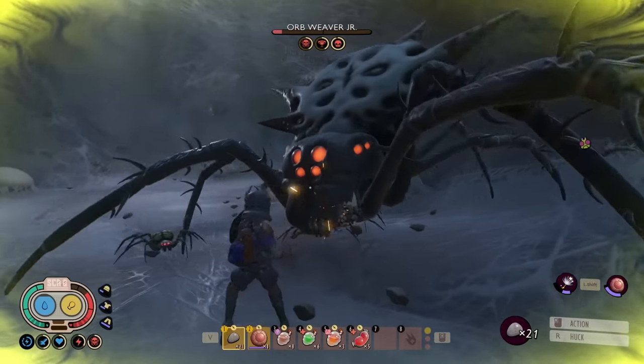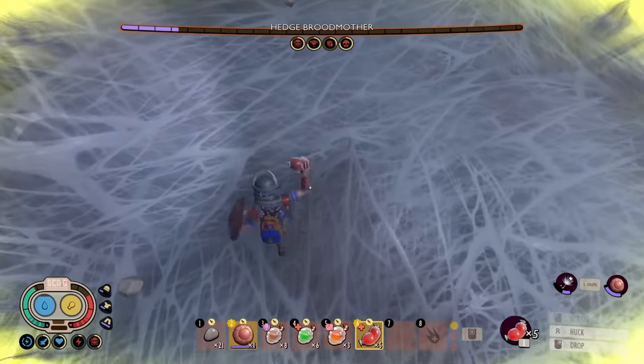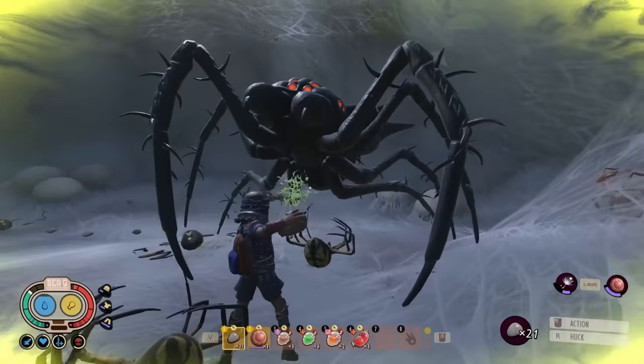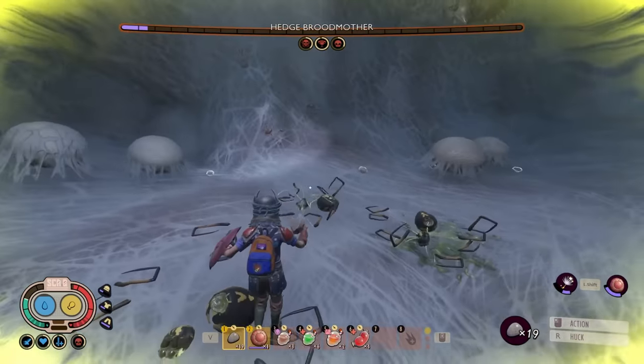I'll die if she genuinely bites the crap out of me a bunch - that's not good. Quick tactical retreat for a second. And she's down to the last three bars - I didn't realize she was that close. All of her kids are dead. It's just her and I now. And I finally got one lightning strike to proc.